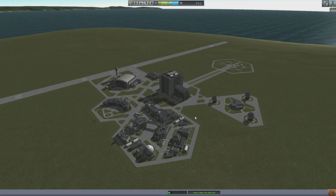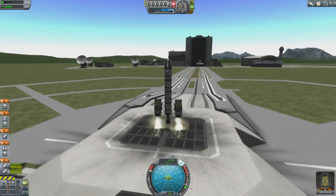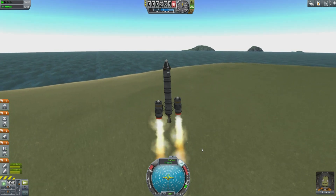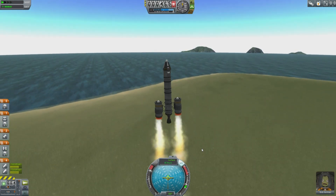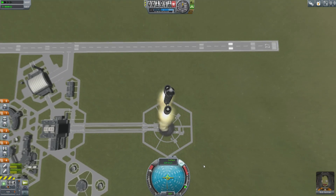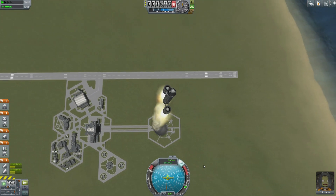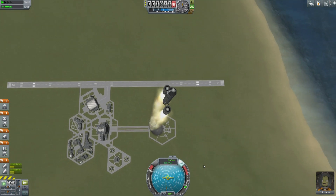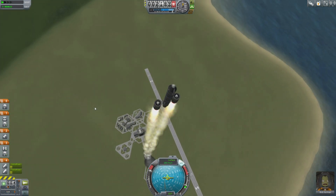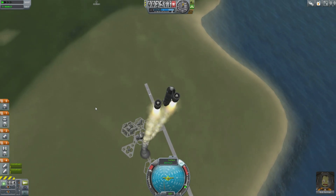Worst case scenario you could get as little as ten percent back. Now let's look at how this might work as an analog to the space shuttle. The space shuttle used two solid booster rockets on the side, and after they burned out they were jettisoned on a sub-orbital trajectory, returning to land in the Atlantic under parachute. They would be towed back in, reconditioned, and used on future launches.